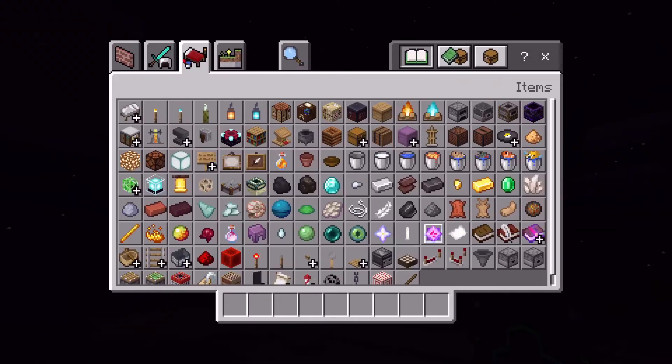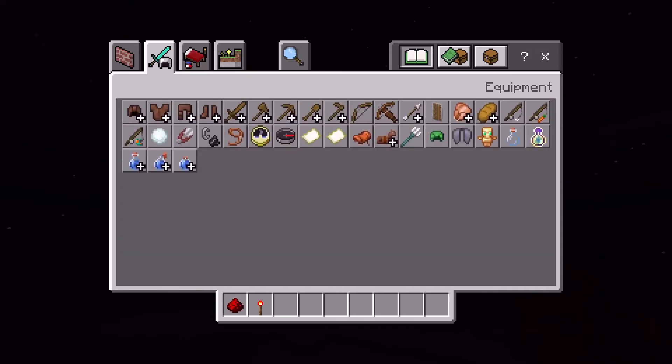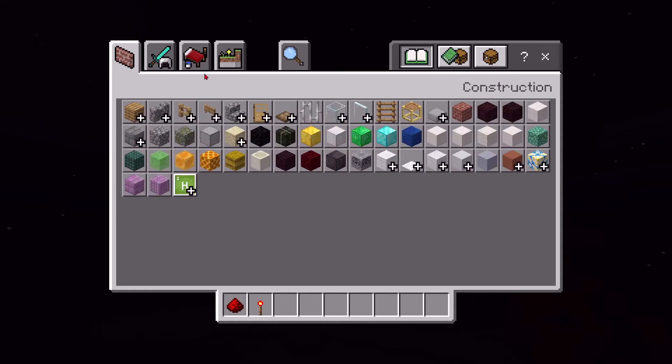First, these are the items you need: some redstone, you need a redstone torch, no repeaters, and you can choose whatever block you want. I'm going to choose netherrite!